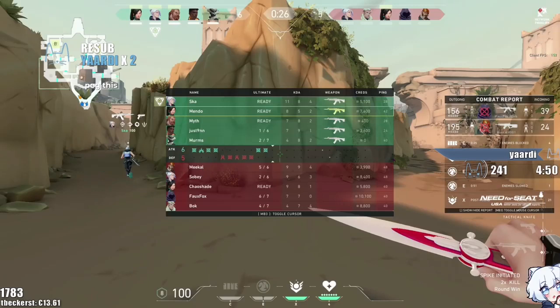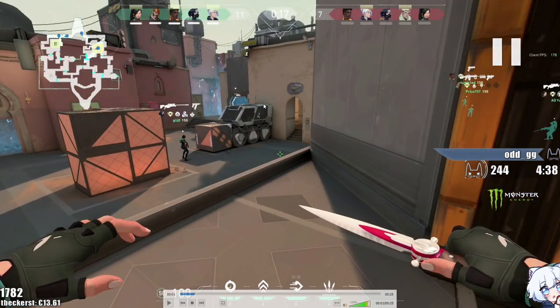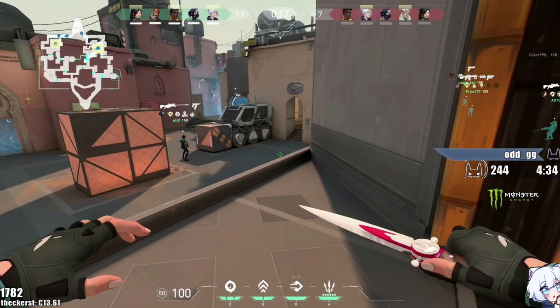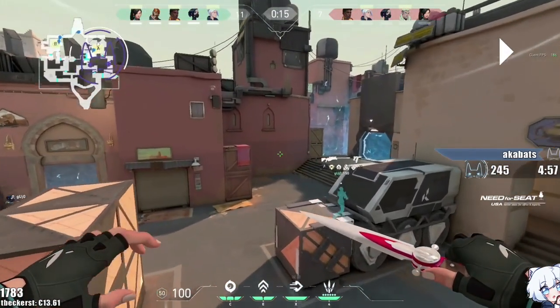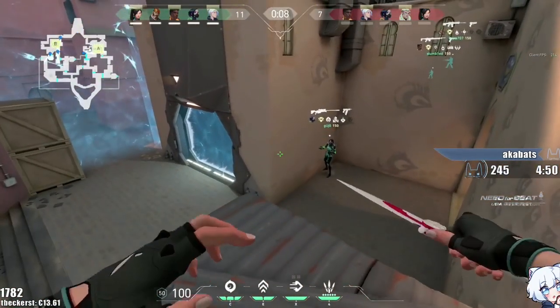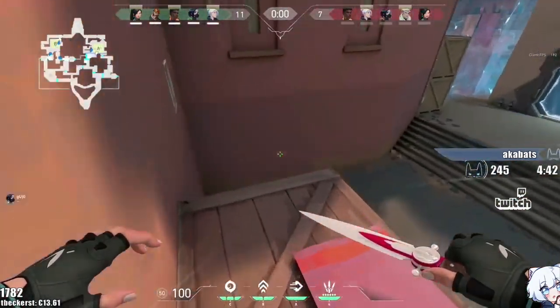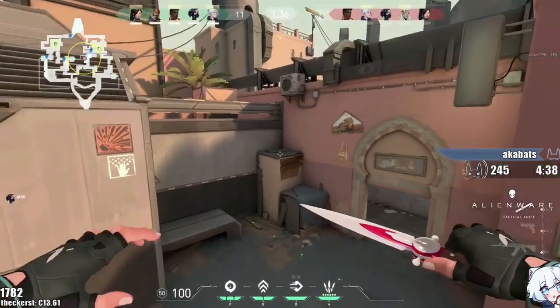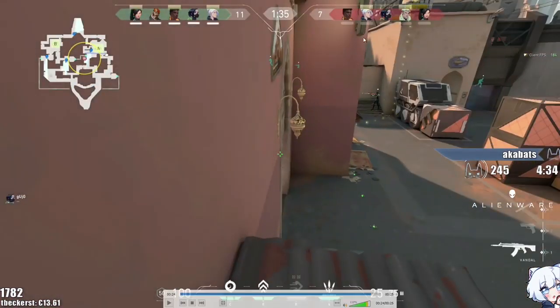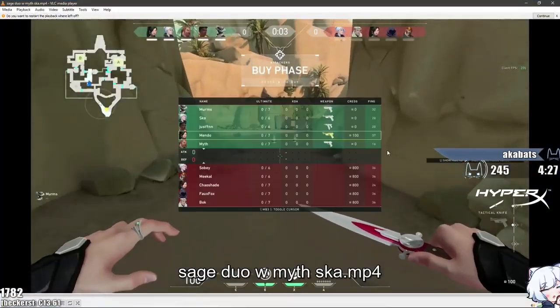When you want to jump up on boxes on bomb sites, as Jett or even Sage, you have to use abilities — it costs money. But I found this specific jump: it's almost pixel perfect. You jump that corner, use your passive hover, and you can glitch up on that box and reach everywhere else on the site. This means you can start off a round during buy time on top of boxes without using any money at all — no abilities needed, just your passive. It's a hard jump. I asked the devs if this was intended and they said: that is you using your character to its potential.